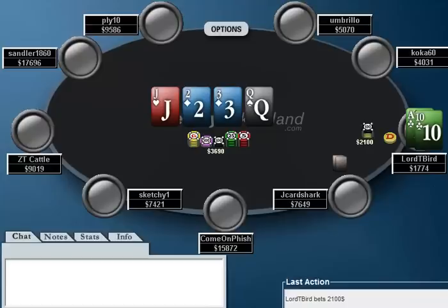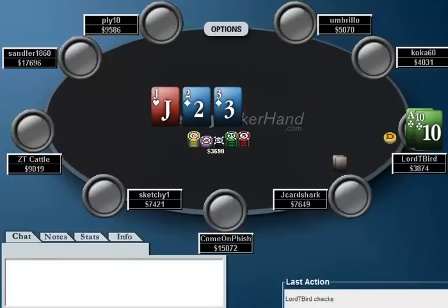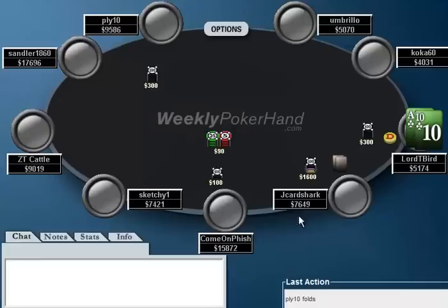Jake Archark shoves, Lord T-Bird calls it off — another mistake — and he ends up losing. This could all be totally avoided if we just go back to the very simple preflop decision: if you don't call the 3-bet, you're never in this spot in the first place and you save your whole stack. That's that for this week of WeeklyPokerHand.com. If you guys have any questions or comments, please feel free to let me know. This has been Jonathan Little — thanks for watching.